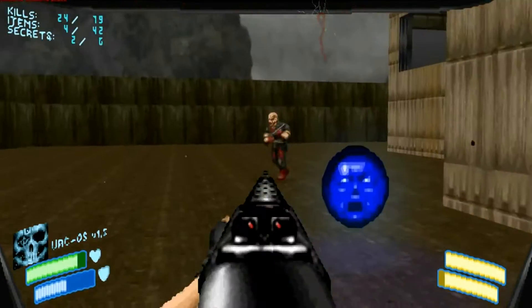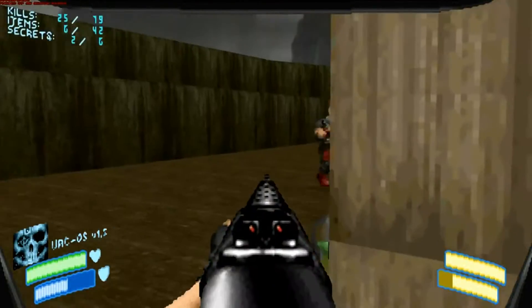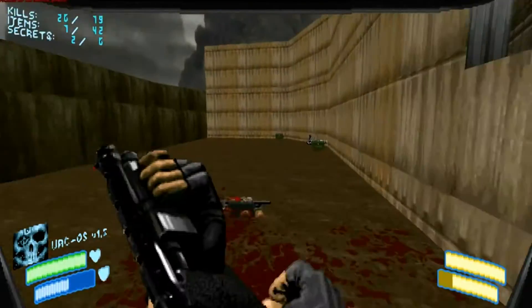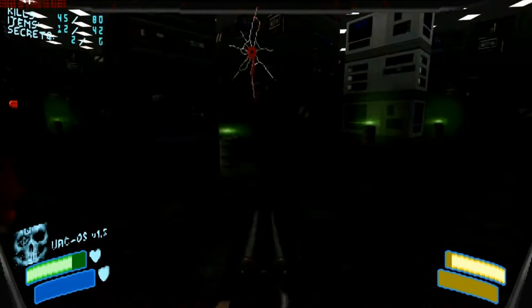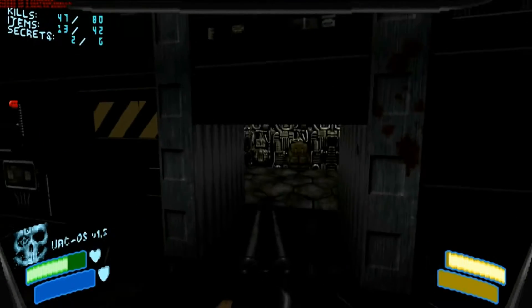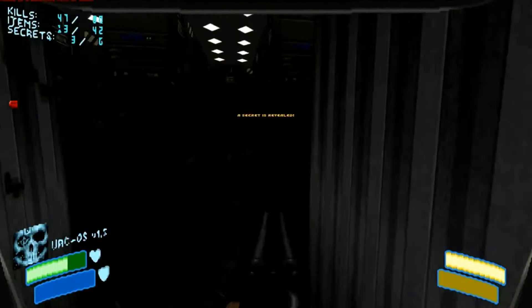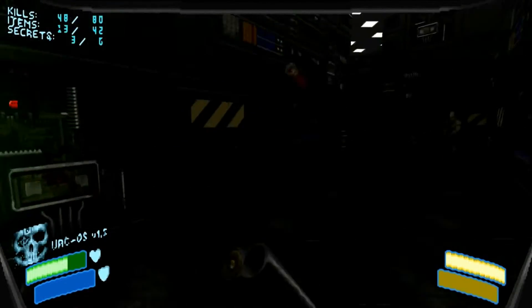On top of this, the shotgun's spread has been changed to where it's not quite as useful from a distance, though it is surprisingly accurate from across the map. The super shotgun has been changed for the better — it still looks relatively identical, only now you can shoot one barrel at a time, leaving room for the player to think tactically. It's a much closer range weapon than the regular shotgun, as it has a much larger spread, which also gives the shotgun meaning where it would normally be rendered useless by equipping the super shotgun.